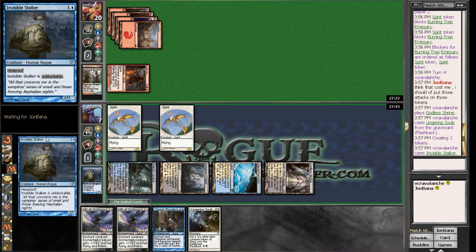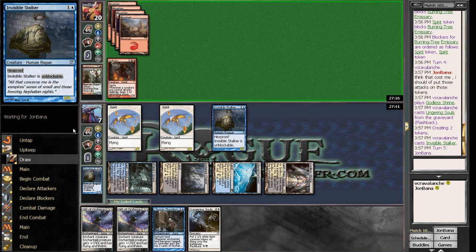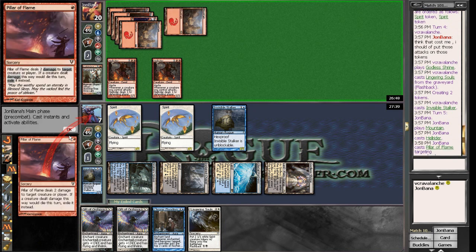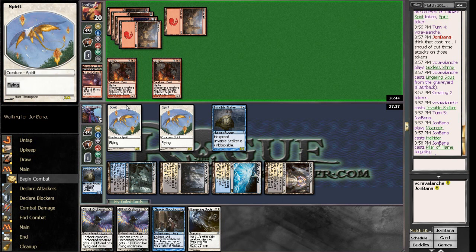I think I will just chump one spirit in front of the Hellrider. We're going to pray for an Ethereal Armor or a Bruna. Actually, we can't cast Bruna — we need two more lands before we can cast Bruna. So hopefully not double Hellrider here; there's really nothing I can do against double Hellrider. We just chump on the one Hellrider, but we're going to take four. He pillars me. I'm still fine if I chump — I'll go to a one.